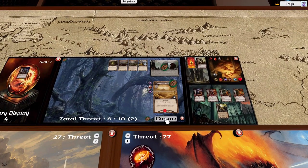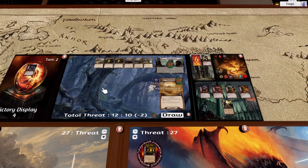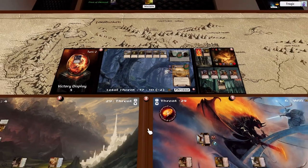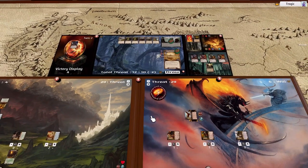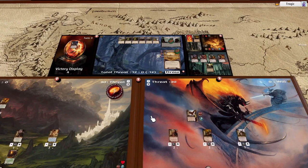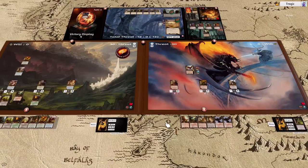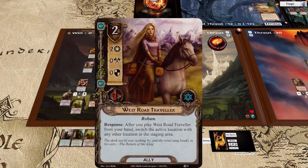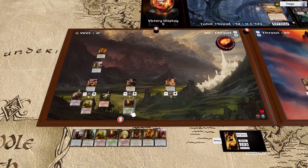That gives us plus zero, so tap, tap — plus four. Draw two additional cards. That's an unfortunate plus two threat. We need some questing power ASAP — we're going to have a real issue if we don't get some questers out. We've got a Westward Traveler, excellent!